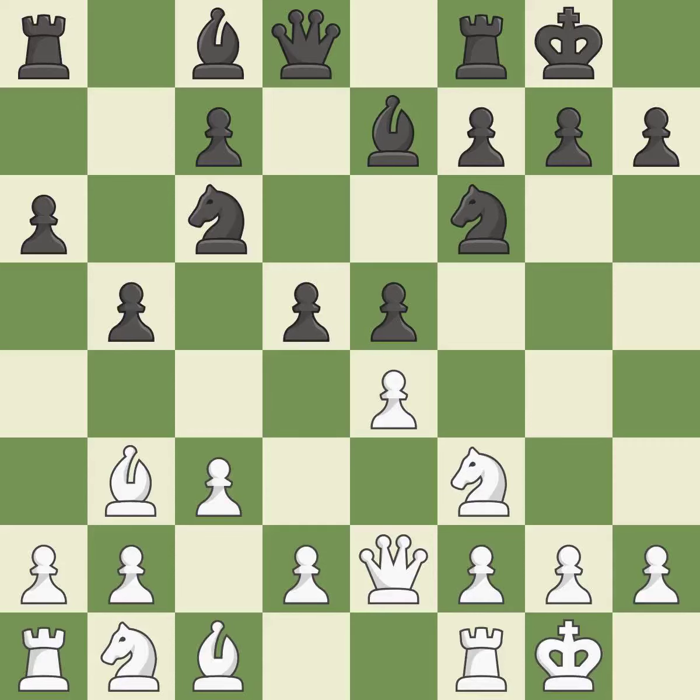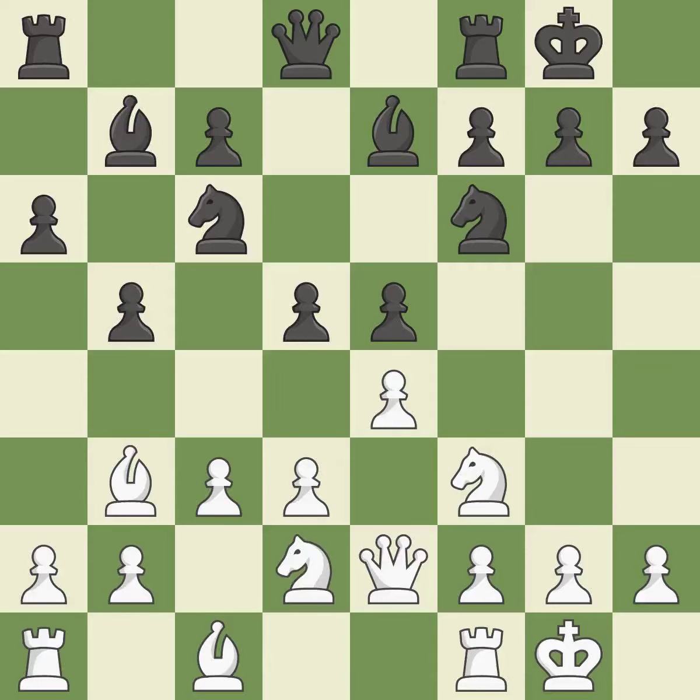D5 gains space in the center, attacks the e4 pawn, and allows the light-squared bishop to develop. D3 defends the pawn on e4 and opens the diagonal for the dark-squared bishop to develop. This develops a bishop off its starting square, getting it into the action. It is the last book move. A knight then moves out of its beginning square and into the action — a logical response and quite good.